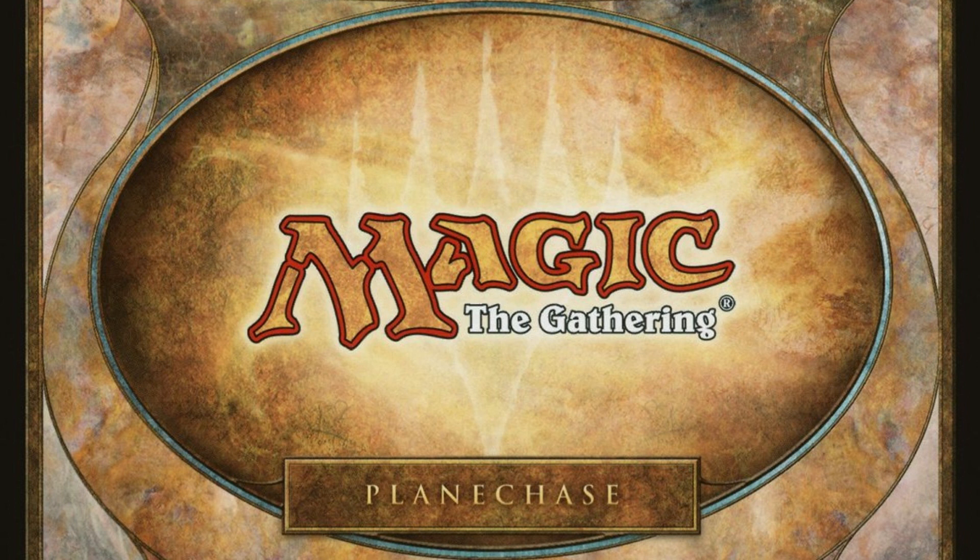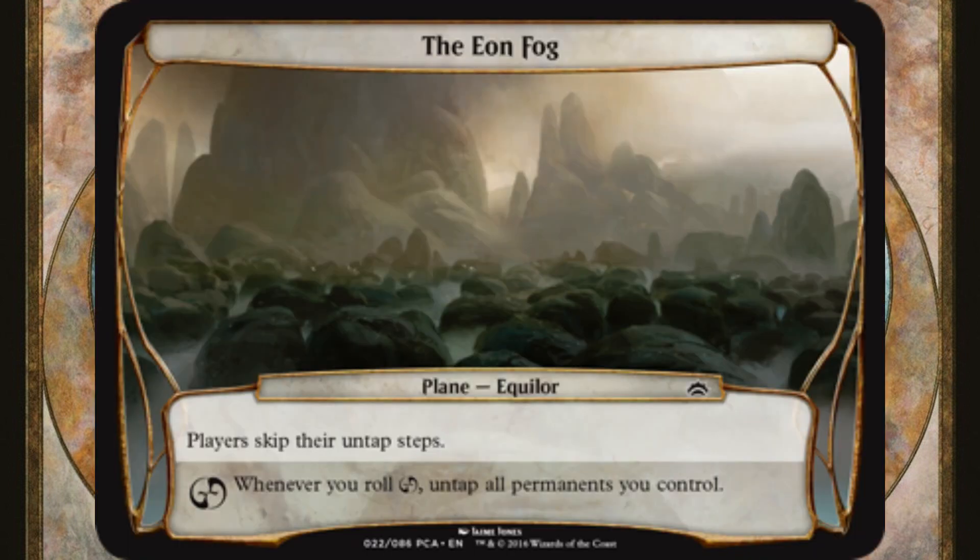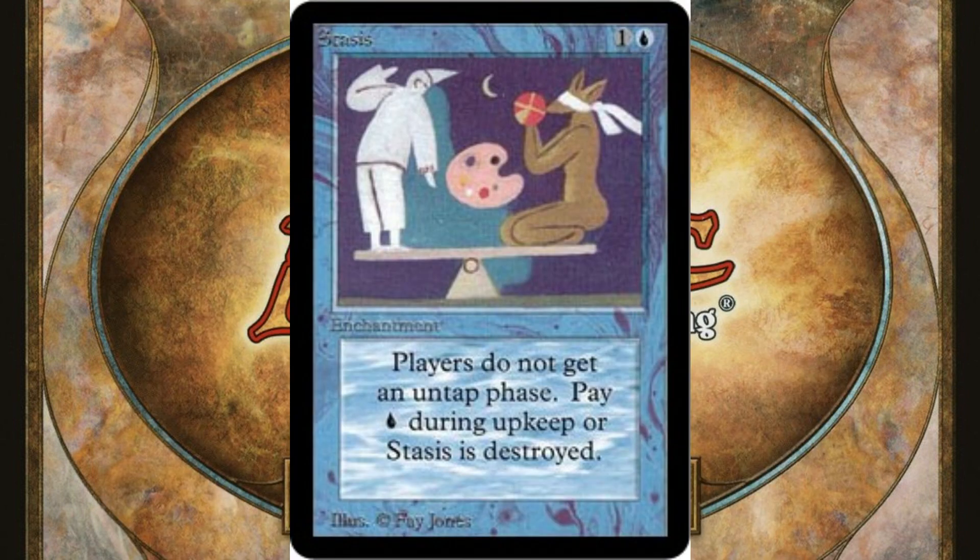With the idea of hugging the group and yourself a little bit more, keep in mind the Eon Fog could be added to any planar deck. Players skip their untap steps. Basically, this plane is Stasis without the upkeep tags.